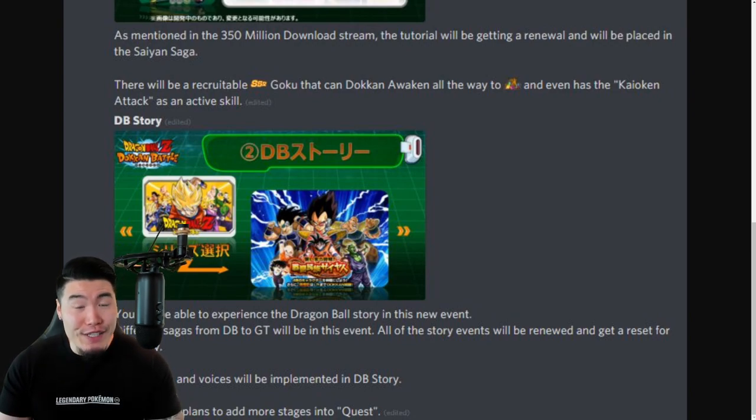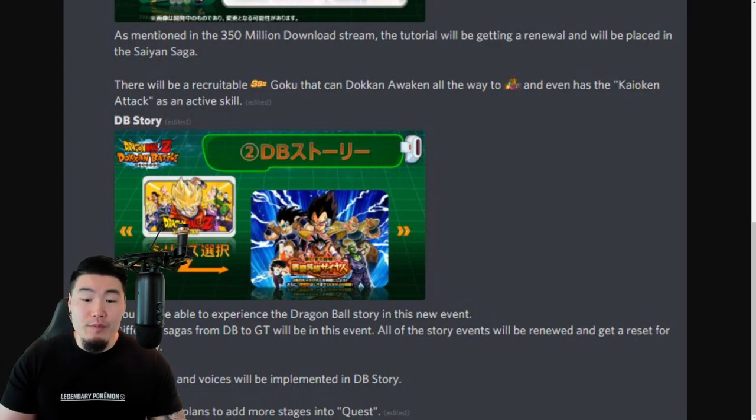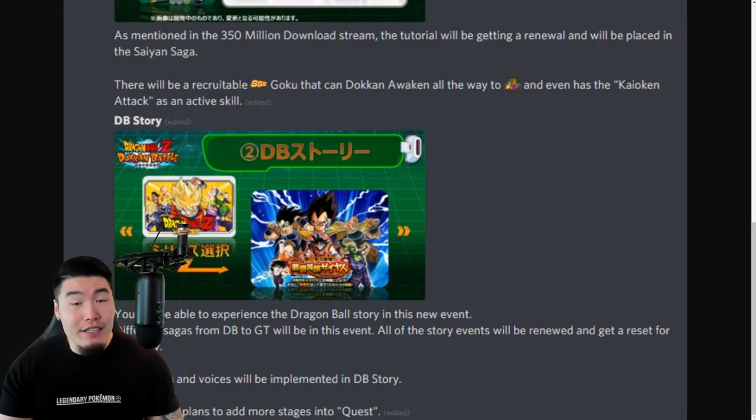If my understanding is correct and every single existing story event in the game is getting a reset — like the DBS Broly event, the Cooler story event, the Namek Saga story events, and so on — then that's going to be crazy. That's going to be so many free stones available immediately for current players, especially for a long-term player who has completed every single story event already. That could be hundreds and hundreds of free stones.